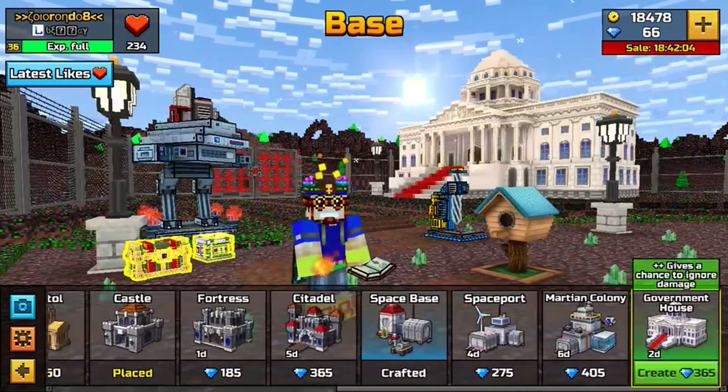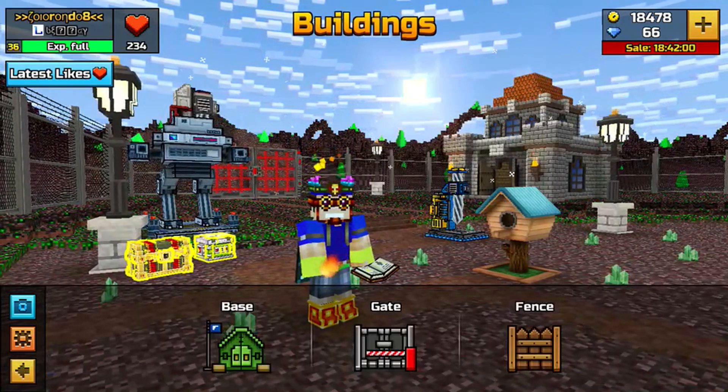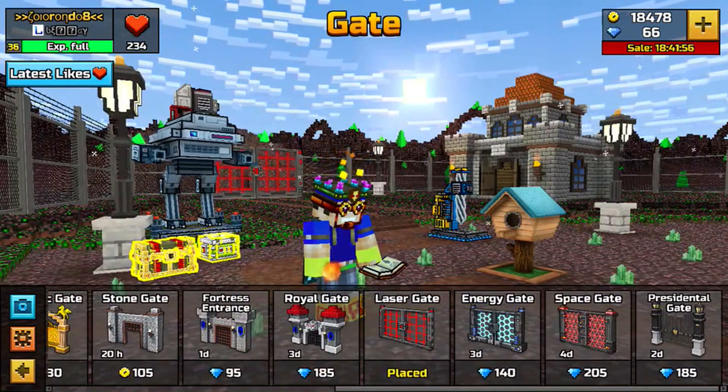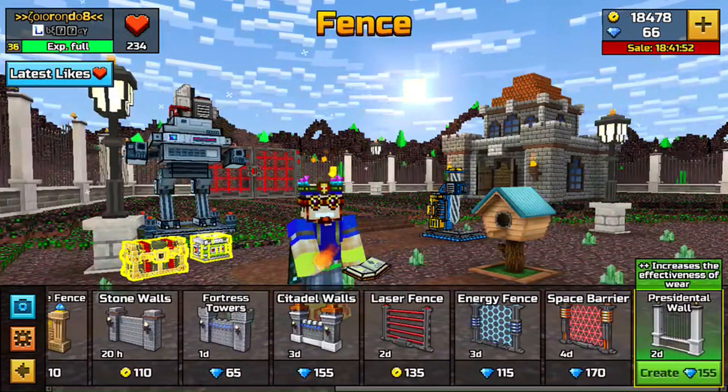They added a government house, which looks pretty cool. Basically, this update mostly relies on the president in America. We have a president gate right there, and we have a president wall.